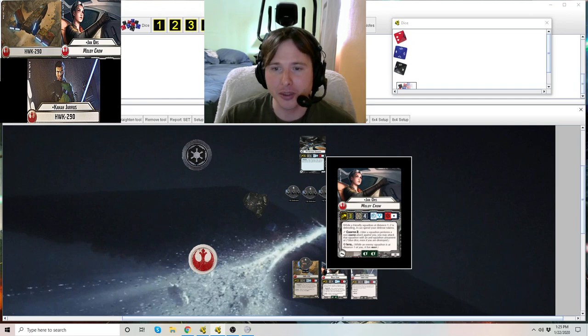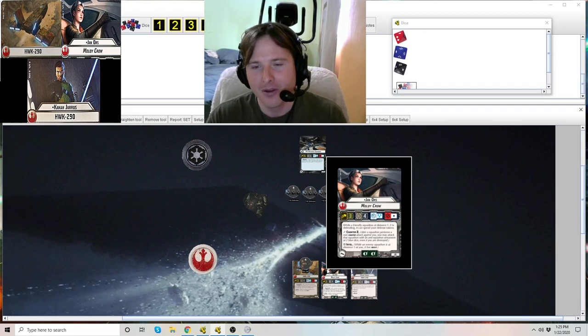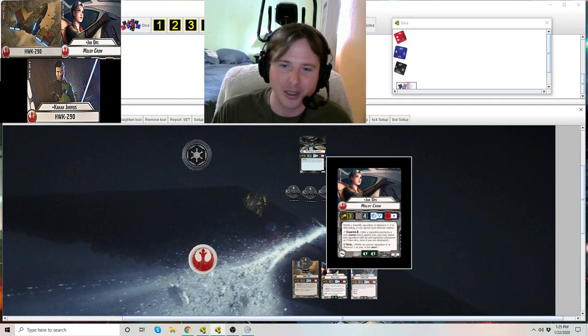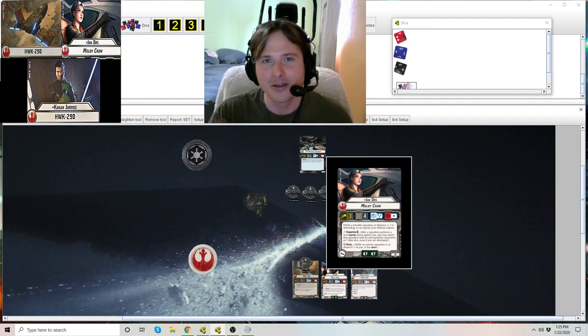Her card ability is: while a friendly squadron at distance 1 to 2 is defending, it can spend her defense tokens. We're going to be diving into her wording and covering a lot of material that relates to Jan Ors — it's going to get a little confusing, I do apologize. I'll do the best I can to make sure I'm explaining how it all works.